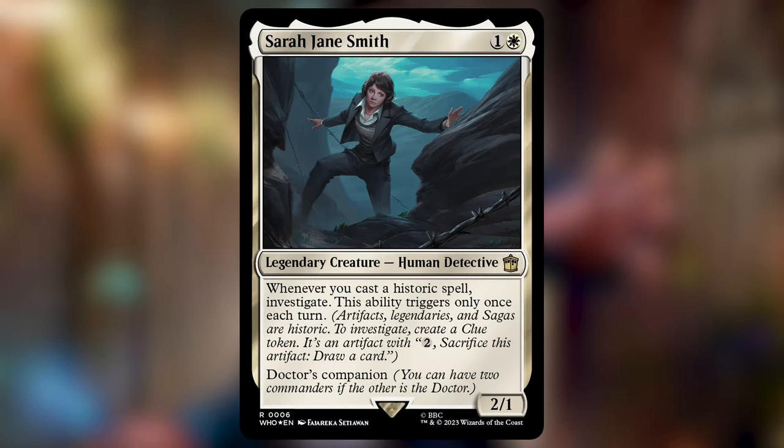Since I feel like the strongest strategy here is making artifact tokens, I'm going to pick Sarah Jane Smith as my top companion for the 15th Doctor. Most likely you're going to be casting a bunch of artifacts — those are historic spells, and that's going to trigger Sarah Jane Smith. The first time you do so each turn, you'll get a clue, which can act as a mana rock for the Doctor's improvise ability. Adding white feels like a strong strategy, and I think a Jeskai 15th Doctor is what I want to see the most.